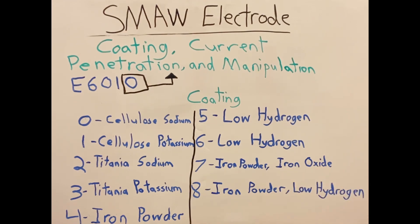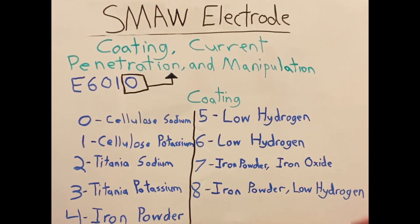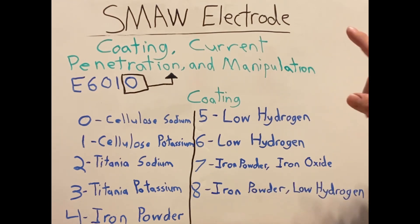Now, with all these differences, they may have similarities in other groups. For example, four through eight will all have medium penetration, and they'll also all use a dragging manipulation — they won't be oscillating back and forth; they'll just be dragged. We'll be covering those in future videos. Just because something may be similar in one aspect doesn't mean they're the same in coding or current. I look forward to seeing you all there. Stay safe on the job site, and I'll see you all in the next video.